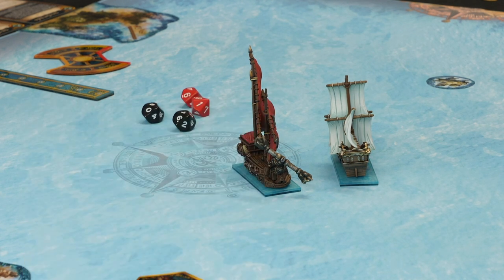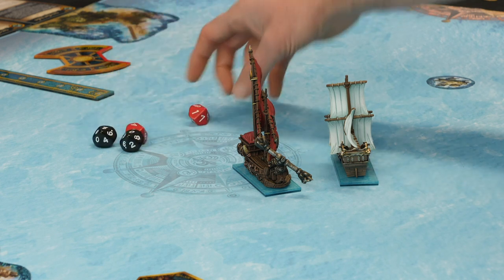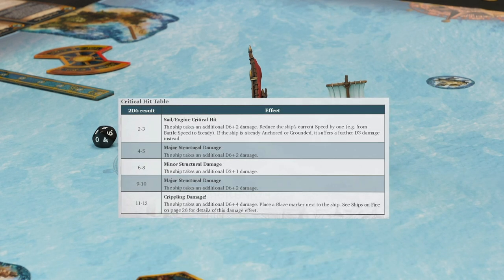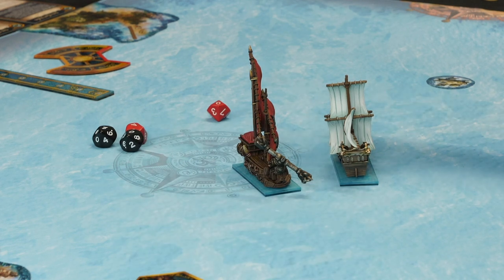Can you get criticals? Yes — if the die rolls a natural 10 on a successful hit, that's a critical hit. There's a critical hit table where various effects can occur: the ship might catch fire, its speed might be affected, or it takes extra damage. Indirect weapons — which go up and over and avoid armor — cause criticals on a nine or ten. So we've done the front cannon and broadside. Next, let's look at crossing the T.